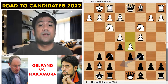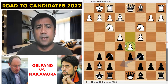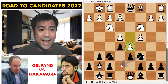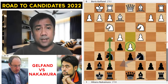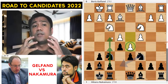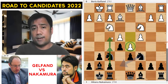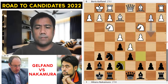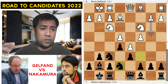White closes the center with d5, gaining space, but with this closed position, black can try to expand on the kingside. When the center is closed, you attack on the flank. So after d5, Ne7, Nd2 — another option here is Ne1.